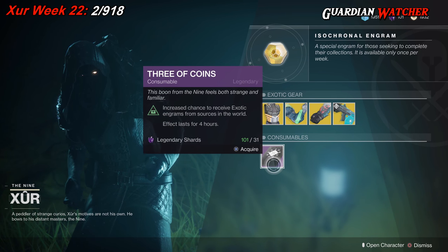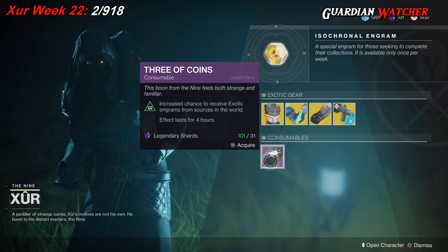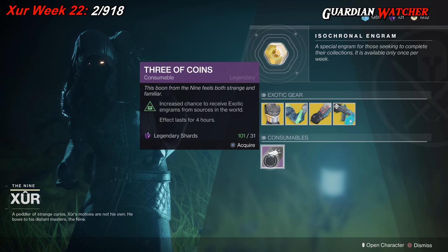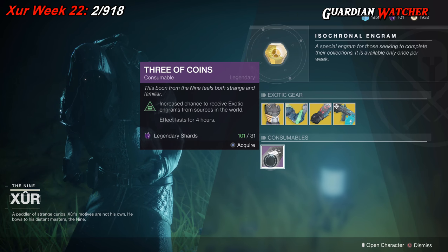Next we have your Consumables, which is 3 of Coins. You grab this, pop it, and then you have 4 hours of a chance to get an Exotic.